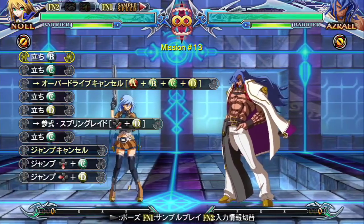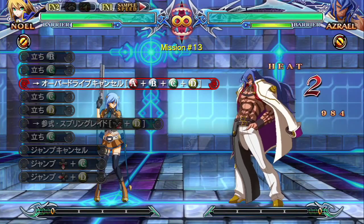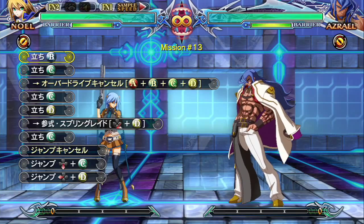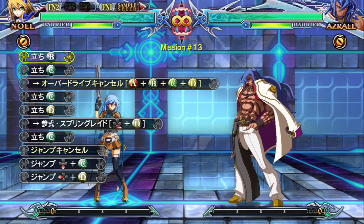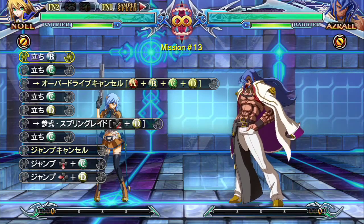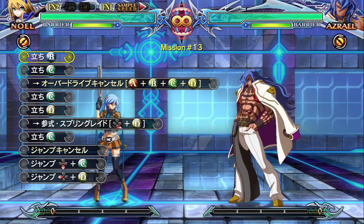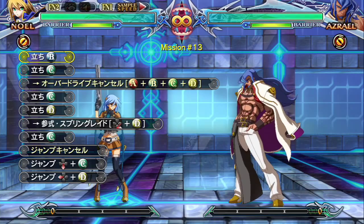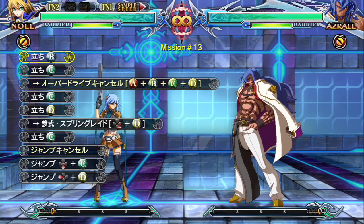This is an overdrive combo right here. It's the same overdrive combo trial as 1.1, but they're including her new gimmick - the new combo which is air 2C into air 4D. That's pretty much all this is. That's a really high damaging combo - it's 42 percent, 4200 damage.